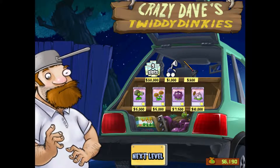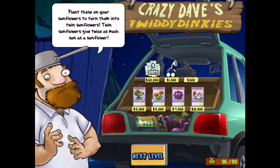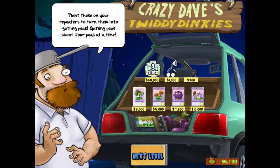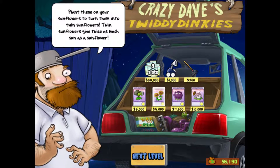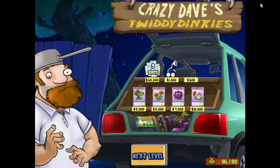We don't have enough money to buy any of this stuff - actually, we do have enough to buy one of these. Twice as much sun as sunflowers, and plant these on your repeaters to turn them into gatling peas - that is cool! But you know what, I think we will wait so we have more money. I'm gonna put up a vote - vote if we should get gatling peas or twin sunflowers. Let me know in the poll. Let's press next level.